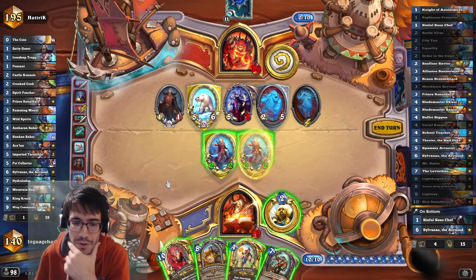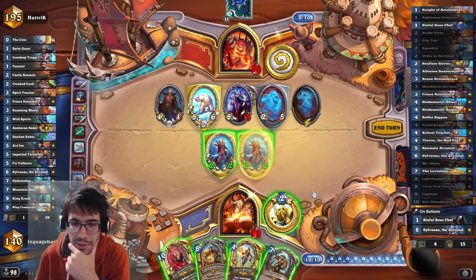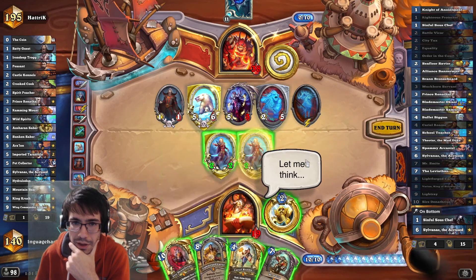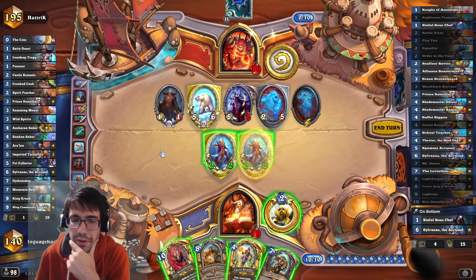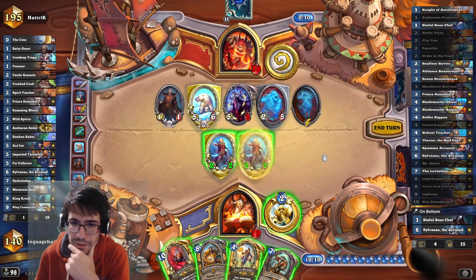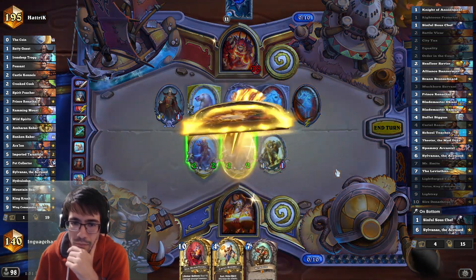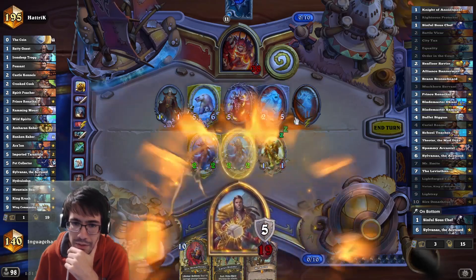It's better to hero power to heal extra. Could even Smite here, but it's not that great. I think I do want to Cariel. The question is, hero power first or after? I don't think I'm swinging into that — I'm making zero attacks, actually. Force them to attack into stuff.